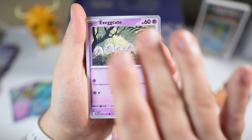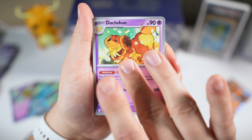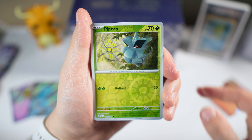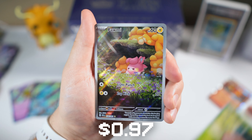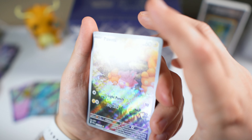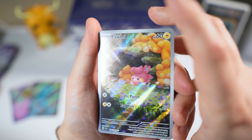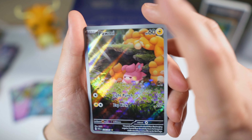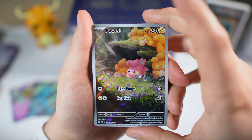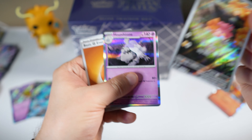Lechonk, Exegcute, Carcadet, Ralts, Dash Bun, Camerupt, Scrafty, Pineco — no shiny in this one. But we got the Palmy! The illustration rare — that's pretty cool, we have not pulled this guy yet. Looks pretty cool in the pink. Honestly the one I really want is the Wug Trio, but we'll take it. We also have a hollow Houndstone.